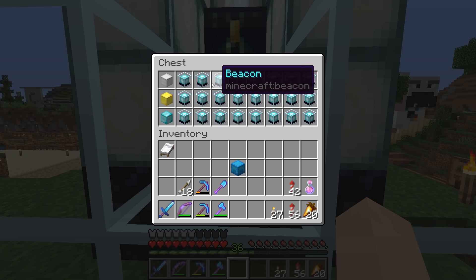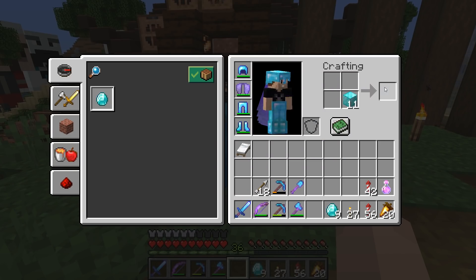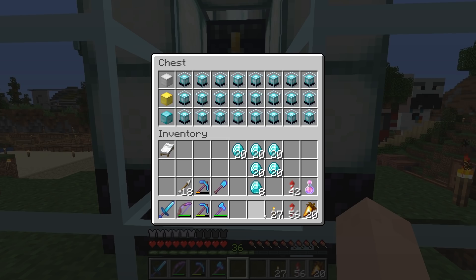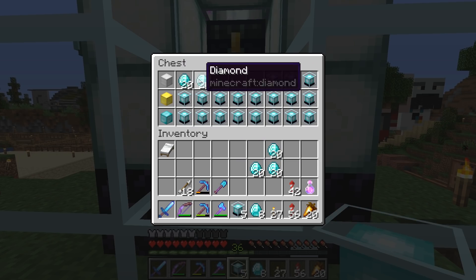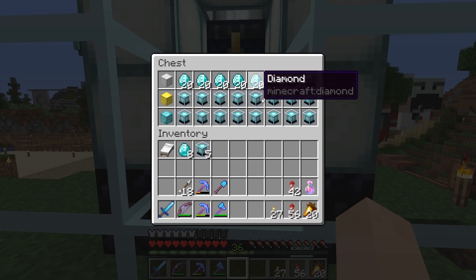It would be nice to have like five beacons going in the base so you pretty much have everything. I don't know if I can afford that right now — we spent a lot of diamonds at Python's shop today. I do have a few blocks left, so I guess we can spend a little bit here. For 20 diamonds each — one, two — if we split these up, yeah I can afford five. I'm going to buy five beacons. So that's one, two, three, four, five. I spent a hundred diamonds. I was feeling pretty rich when we started this episode, but right away I am pretty much broke again.